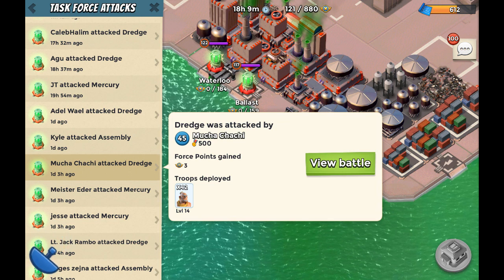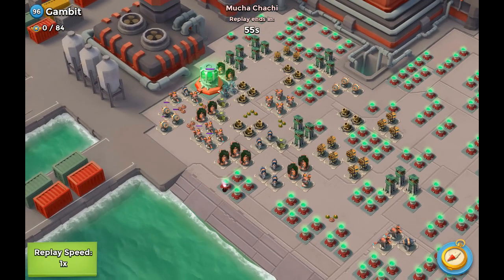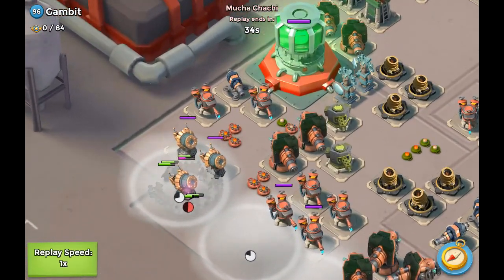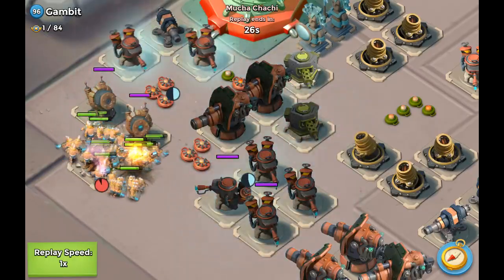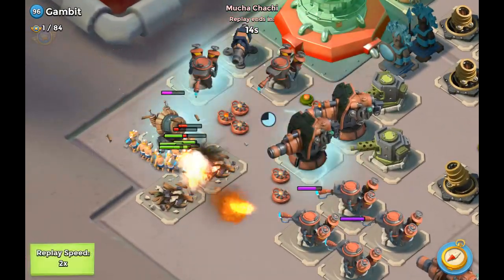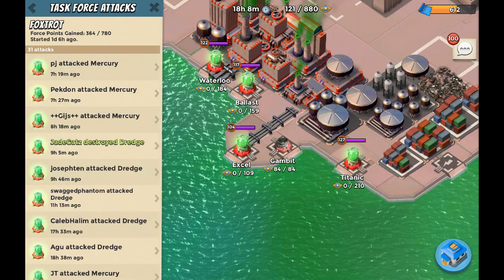Muchachachi with his level 14 warriors — 42 of them — going ham on this base. He got exactly 500 medals. He's making his way up to the power cell, drops the flare onto the shock launcher, and doesn't see any issue with the mines at all. He drops the shocks — the second shock especially gets 7 of the buildings: all of the boom cannons, all of the machine guns, and 4 flamethrowers. On the left side he's doing a tremendous job taking out the shock launchers. That was a very impressive attack from Muchachachi.